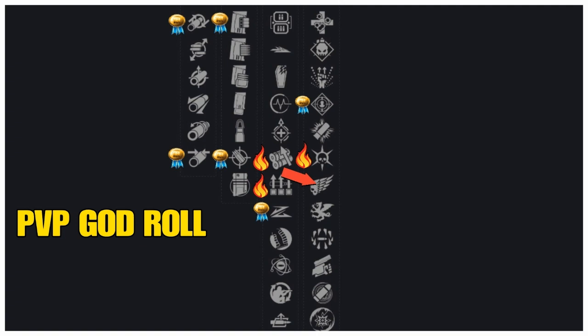This weapon has a lot of god roll traits, so it really depends on your play style. The better ones in my opinion have an arrow by them. If it's the best in my opinion, it has a first place sticker. And if it has a fire icon by it, that means it's a brand new trait in Destiny 2 that has the opportunity to be a god roll trait.